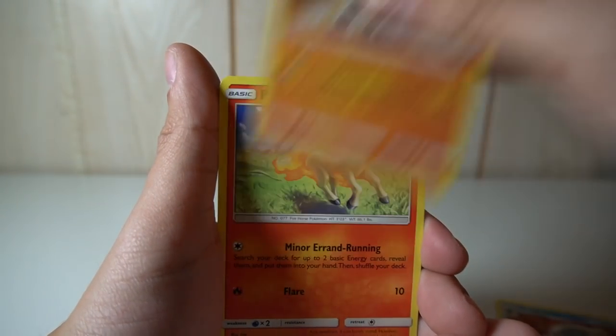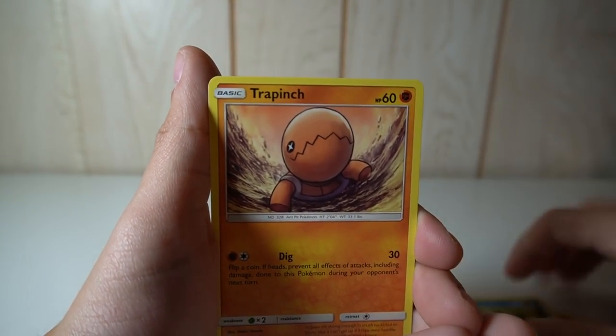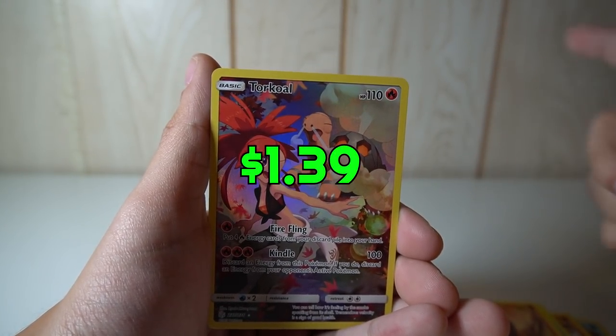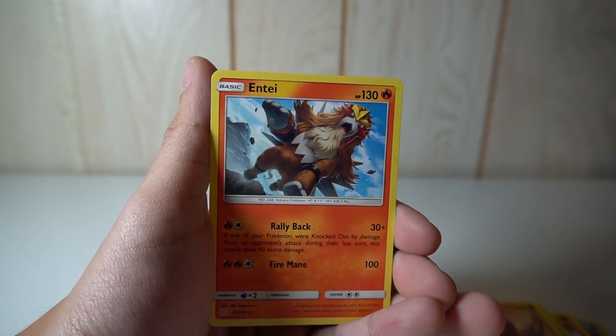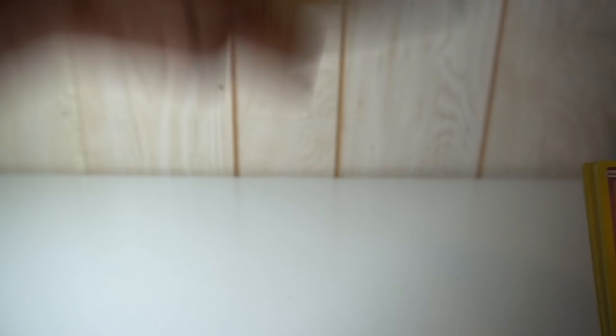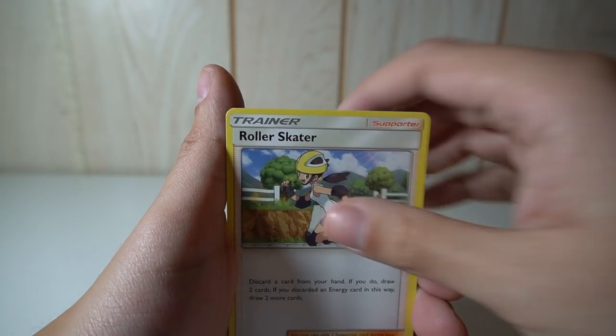Heracross, Araquanid, Ponyta, Sunkern, Cosmog, Psyduck, Trapinch, Torkoal reverse, and the rare is an Entei. I actually have another booster box as well as a huge hidden fates haul to eventually open — I have a lot of hidden fates stuff, just getting you guys prepared for that. Flareon, Roller Skater, Clefairy — this is the last pack by the way.